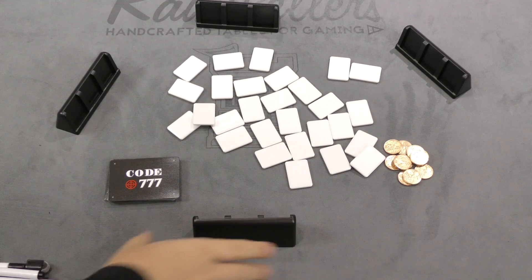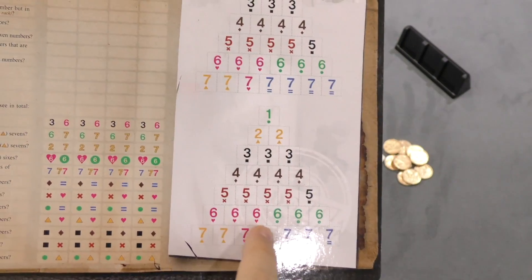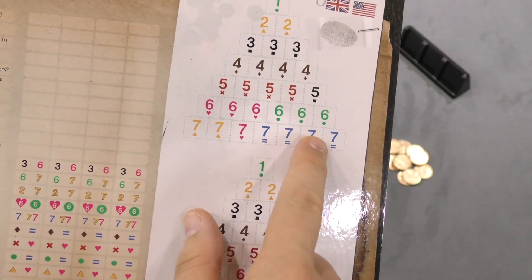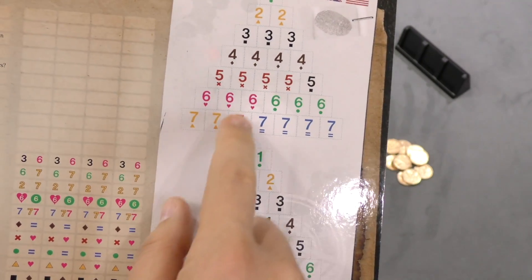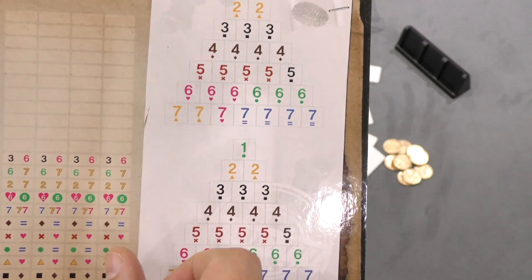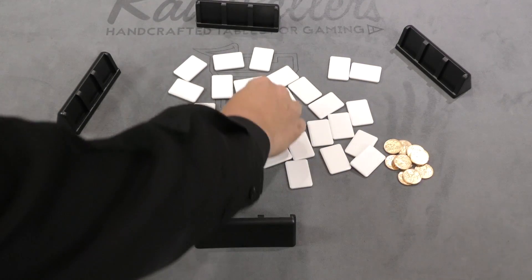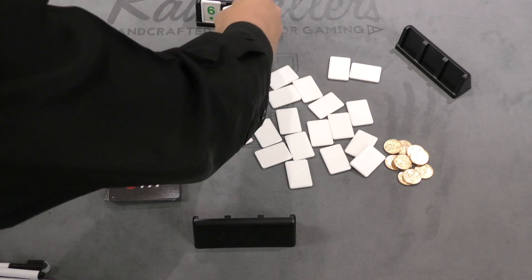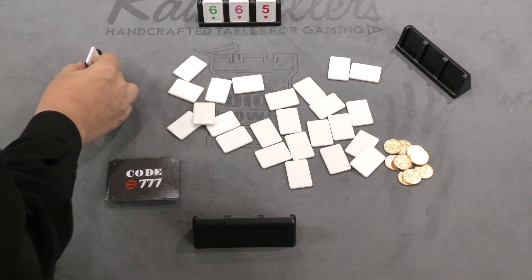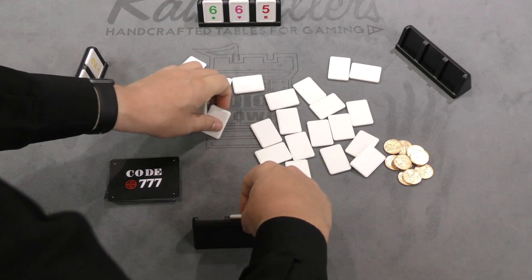Each player gets their own tray. They also get a big board like this, which shows you every number tile that's involved in the game. So there's one one and there are seven sevens, and you'll see there are different colors of each of the numbers. Everybody is going to take tiles and put them up so the player across from you can see them, and you're going to put tiles on your own board but you're not going to see what they are.